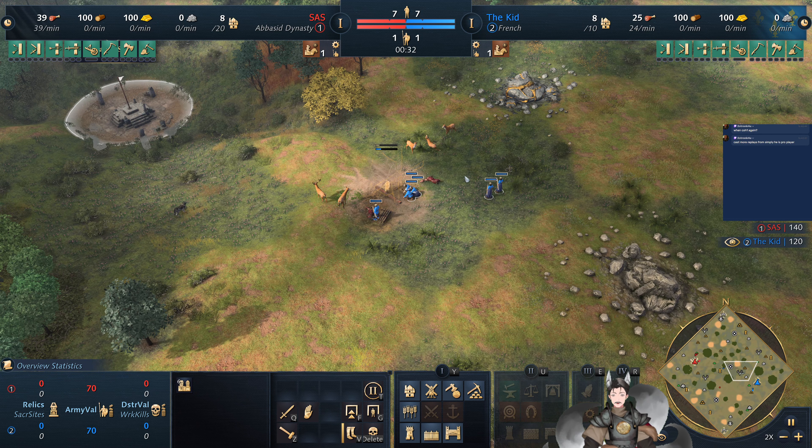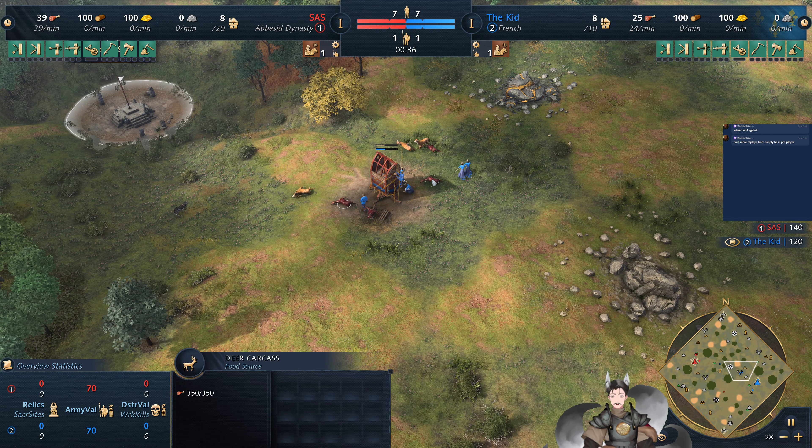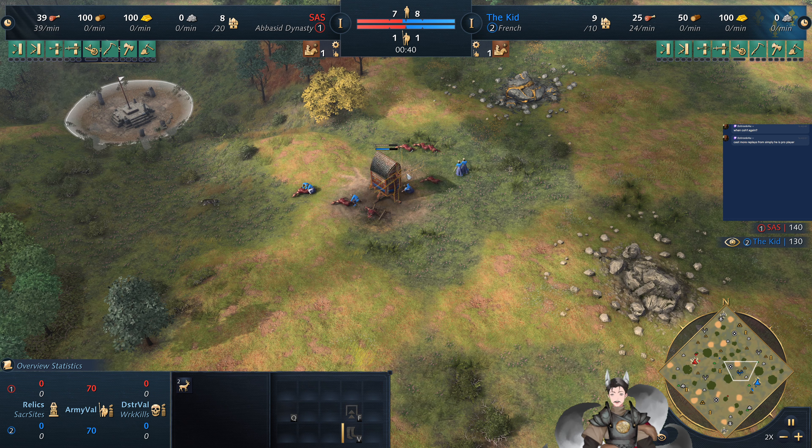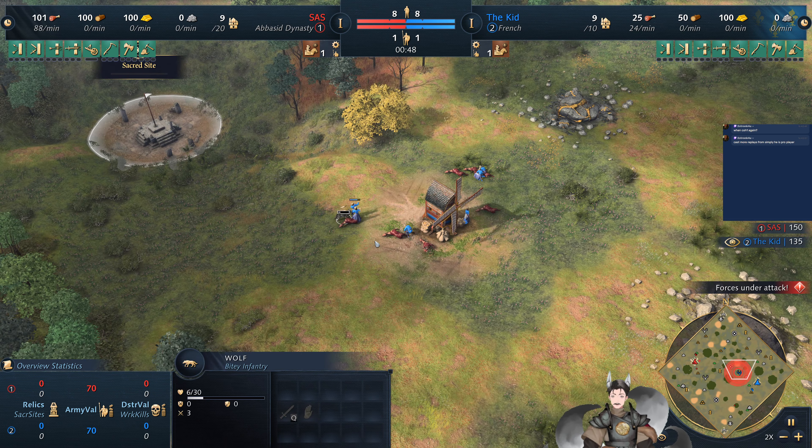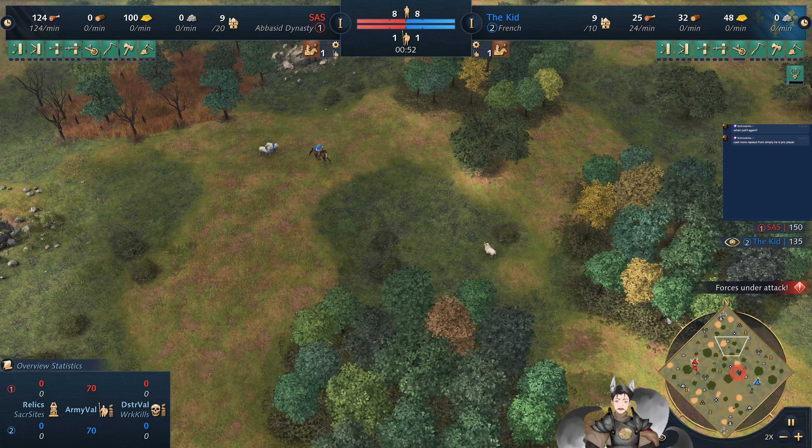Looks like the French player is mini-ing for the deer. There's actually a good number of deer very close up, so he's able to minimize the movement distance there. Local doggo, however, gained some bites on him.